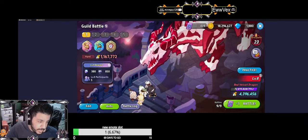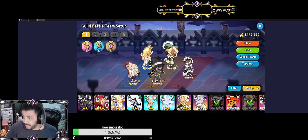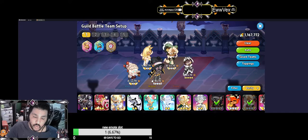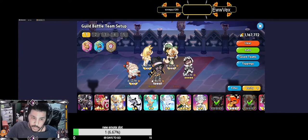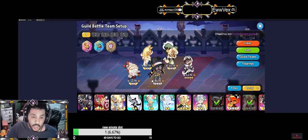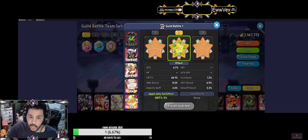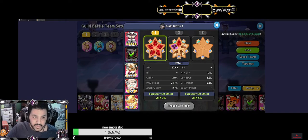Let's go into here so I can show you. We're using Crunchy Chip, Eclair, the Caviar Vampire, and Cotton. Alright, so this is the team we're using as you can see here.